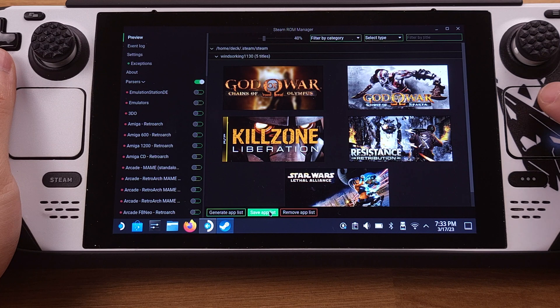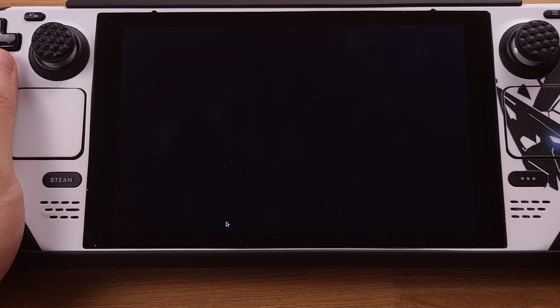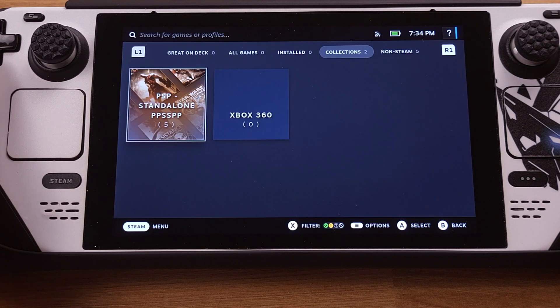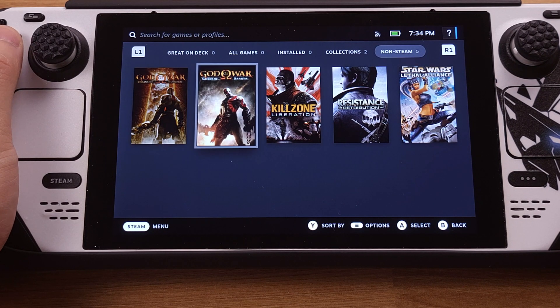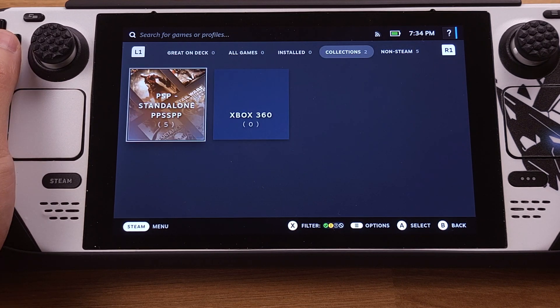We can also change the game album artwork from here. For now, we can just click the Save App List button, which will create the game titles in our SteamOS interface. Now we can close EmuDeck and return to Steam Deck gaming mode. After getting into gaming mode, go to the library. We will see two new tabs: one called Collection, which classifies emulation games by system, and one called Non-Steam Game, which shows all emulation games installed on the Steam Deck.